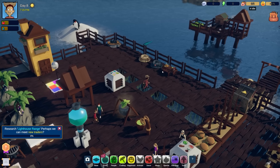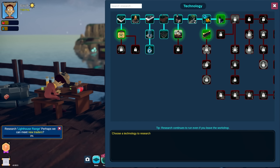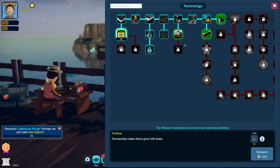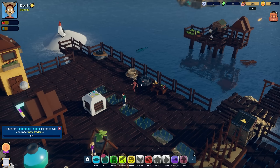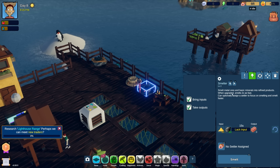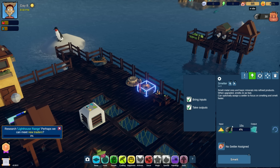Let's pick up where we left off. Research lighthouse range - perhaps we can meet new traders. Let's pop over to research... it says it's locked. Okay, so we need glass for that.